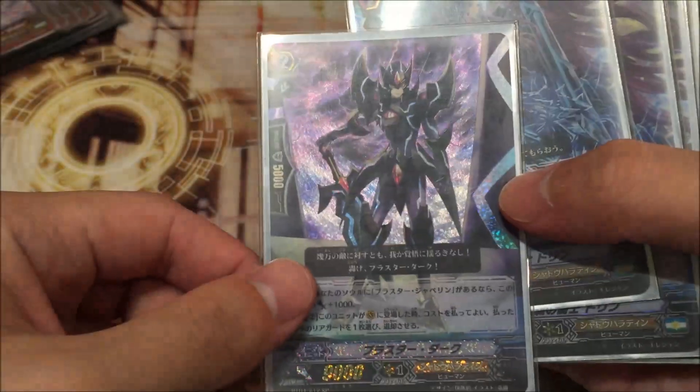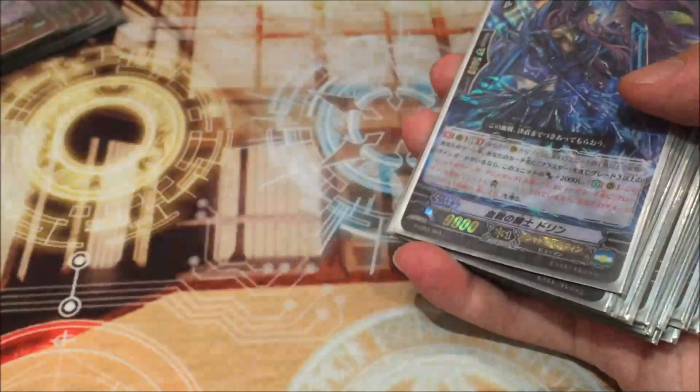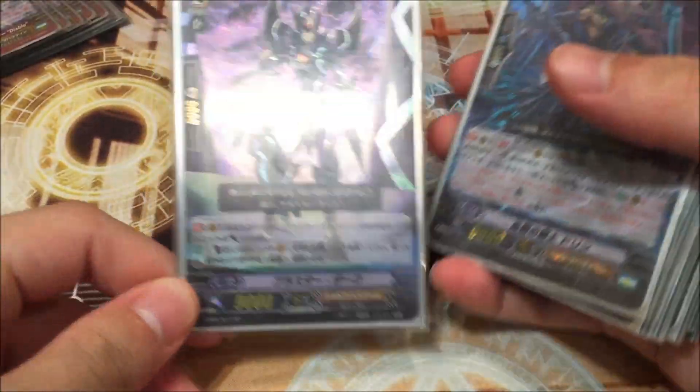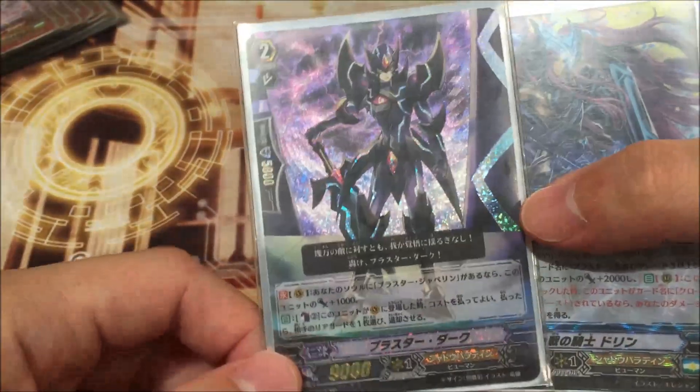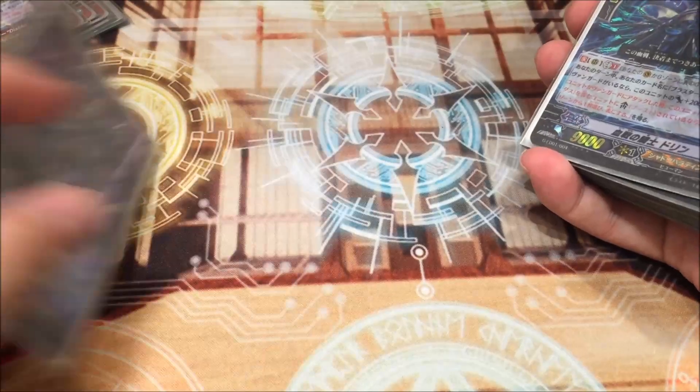Next we play 1 Blaster Dark SP. It's very old school. When this guy is a Vanguard, Counter Blast and retire 1 unit the opponent controls — very nice because if you're already desperate, you can snipe off their starters, which kills a lot of combos in the deck.